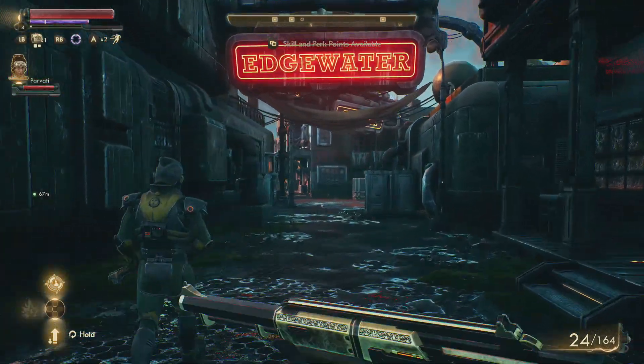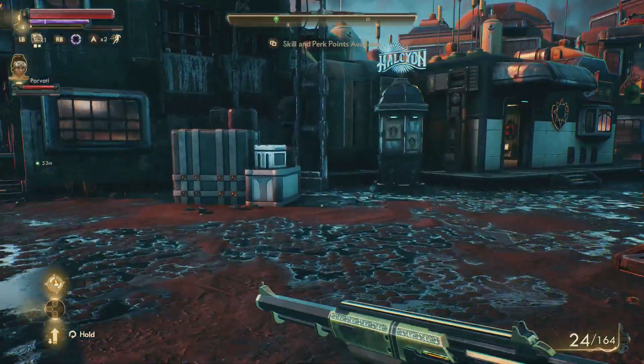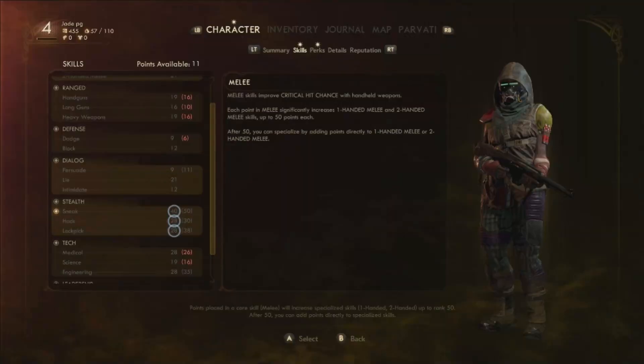As soon as you get into Edgewater, find your way to the Sheriff's Office. If you've got enough sneak — i.e. you can steal from people — you'll be able to get the Peacekeeper easy peasy. It's a really good shotgun. If you don't have the sneak skills at a high enough level, you've got to be level 40 to get the bonus, so this is going to be a lot harder to get hold of.